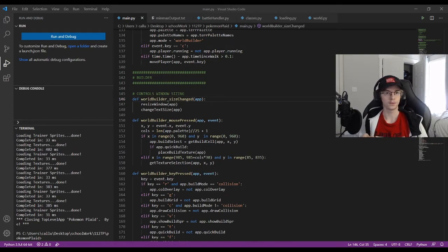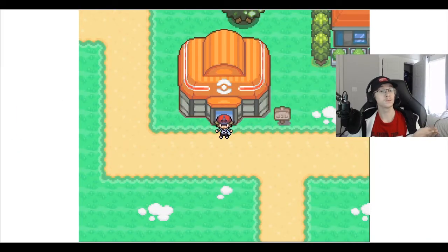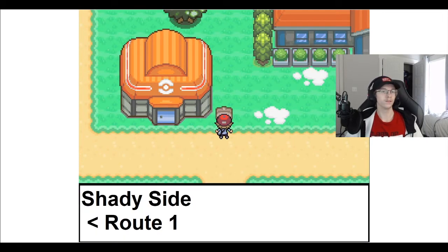I also wanted to up the difficulty of the game somewhat, and so I'll demonstrate the AI in this video. So this is Pokemon Play, and as you can see, it is definitely based on the generation 4 graphics. The game follows the natural arc of a classic Pokemon game. We can see by coming over to this side right here that Route 1 is going to be to the left, and currently we're in Shadyside.